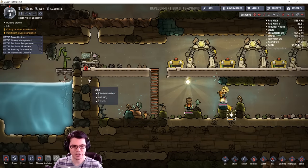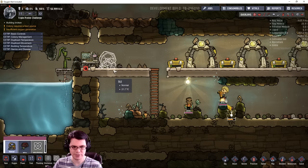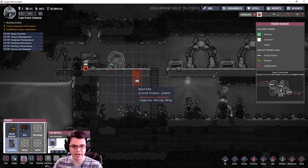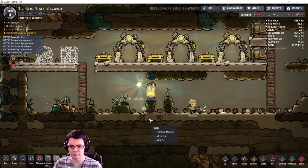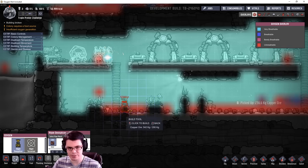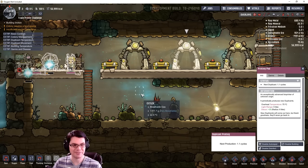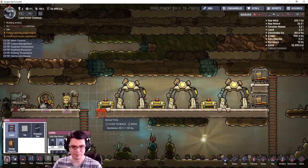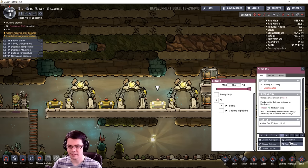Getting back to the action — we've completed all the digging and construction. I'm going to make the power right over here with a couple of batteries — two batteries for this manual charger — and that'll get us started into research. I can also hook up the algae deoxidizer to start pumping some oxygen into the map. This really comes out to about one duplicate per day, so every day there's going to be another duplicate. I need to continue construction to bring in more duplicates.